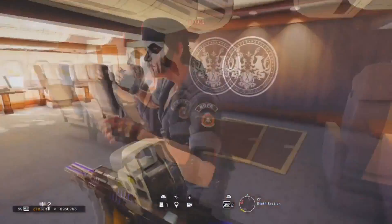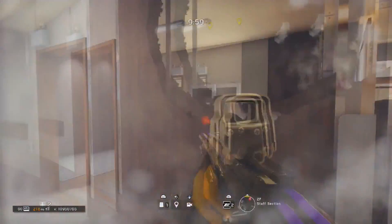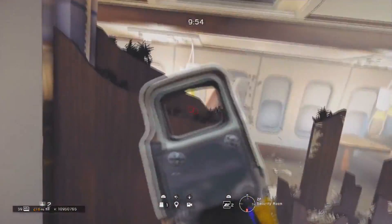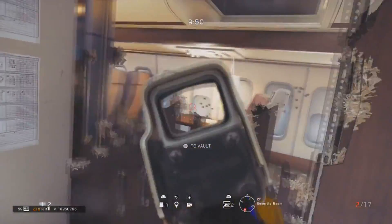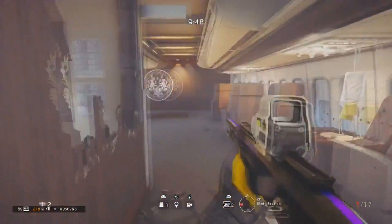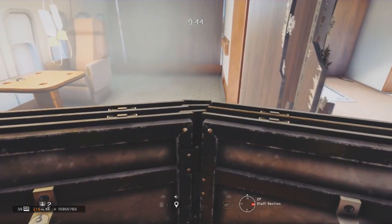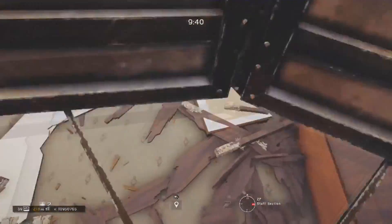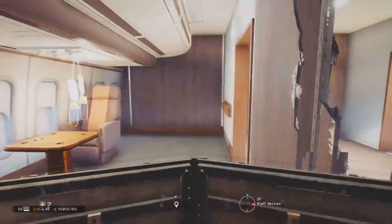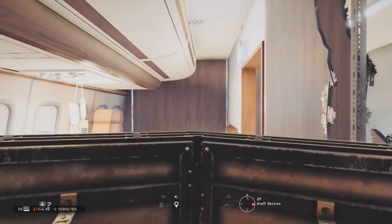This spot is really easy to do if you communicate with your teammate properly. All you have to do is get one teammate to impact grenade the wall across from the luggage hold itself. Then place the shield a small bit out from the wall, and get your teammate to jump up on top of the shield.